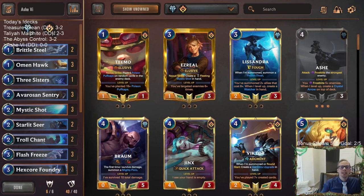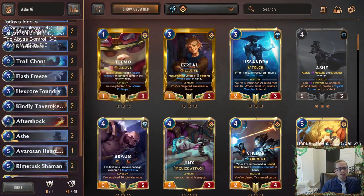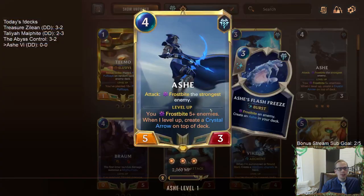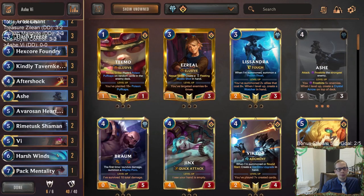Welcome everybody in Twitch chat and on YouTube for some Ash Vi. This is a pretty interesting donation deck from a viewer on YouTube. We have a Hex Core Foundry frostbite deck, with lots of frostbite spells and Hex Core Foundry to keep our hand filled. We're playing Ash to help finish the game because if we frostbite enough stuff, leveled up Ash makes enemies unable to block so we can kill them.